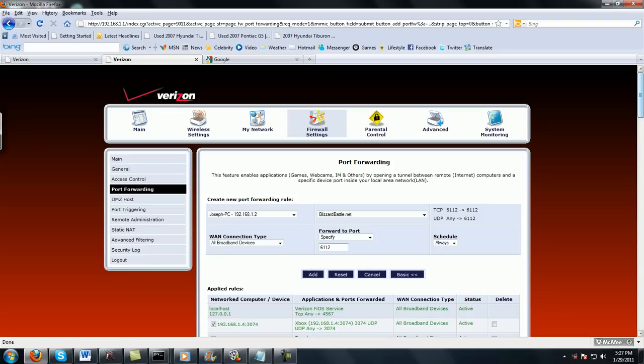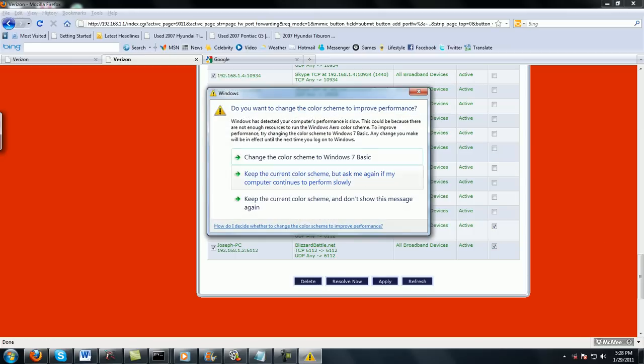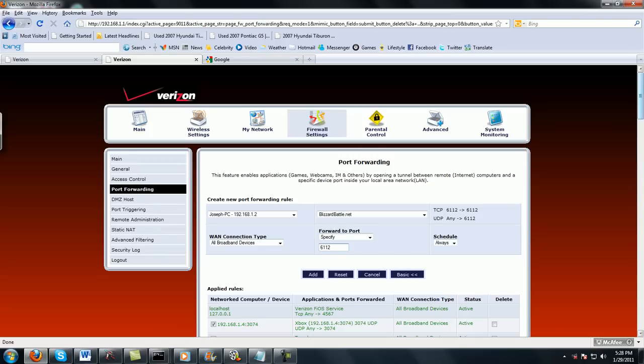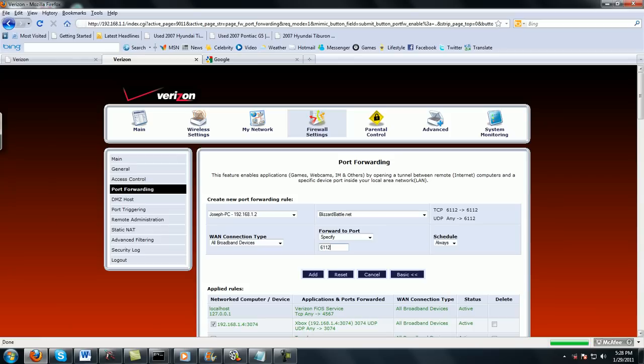It'll add the entry down at the bottom. Now I have three — I only need one. The first entry with random numbers like TCP 6185 or similar — you don't need that. Make sure you delete it so it doesn't interfere with the one you just created. Then go back down and make sure you save, apply, or create — whatever option is down there — so that it doesn't revert to original settings.